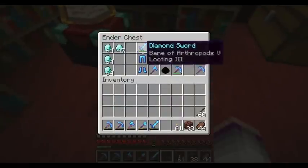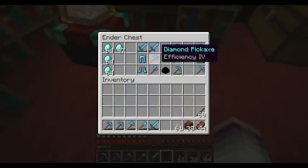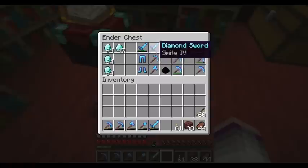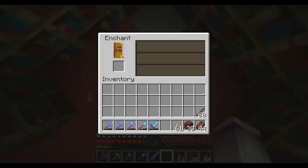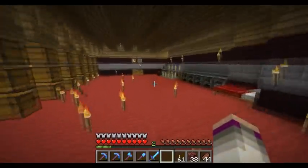This is how we're doing with supplies right now. Efficiency four, efficiency four, efficiency four — yeah, we got some more tools to replace. I guess that would be good against the wither boss, because he's undead.